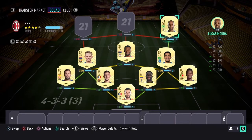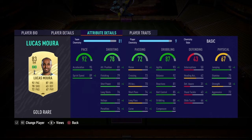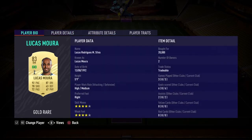For right winger we've got Lucas Moura — a very, very good player. We're actually going to use him as a striker, slight spoiler. He has 92 pace, 4-star skill moves, 4-star weak foot, 78 shooting, 72 passing, and 87 dribbling. Beautiful card.